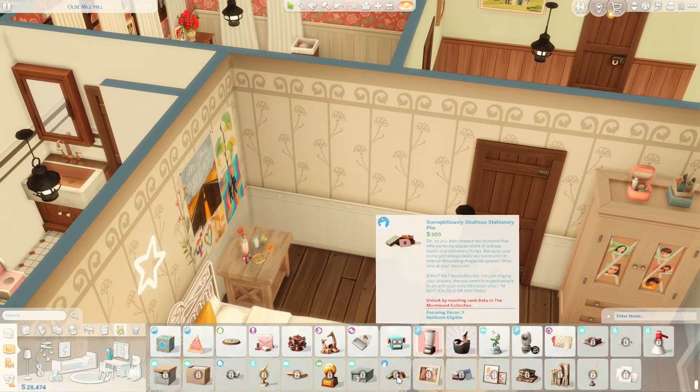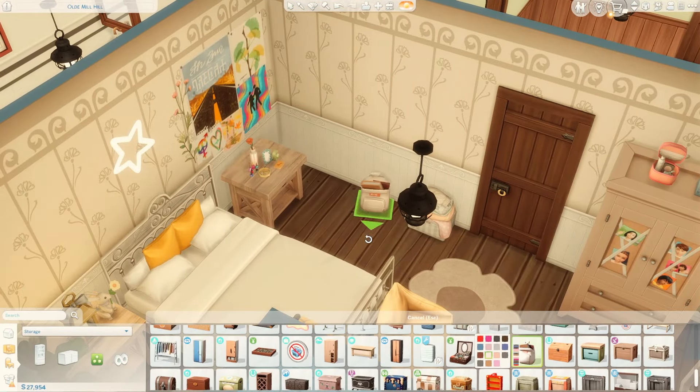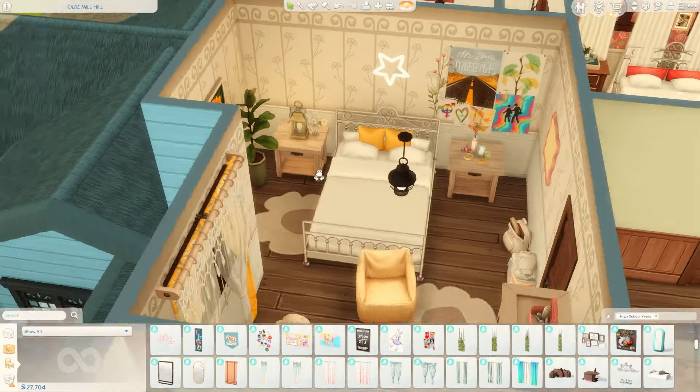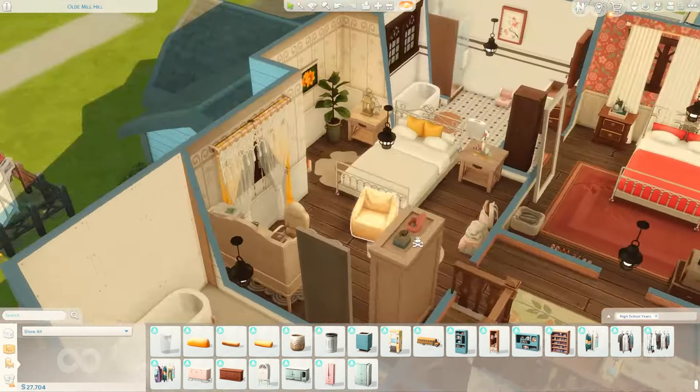I'm also adding some clutter to give it a little bit more character. I did keep her giant cat stuffed animal — I forgot what her giant cat stuffed animal's name was — but we kept him too, because I don't think she would ever get rid of him.